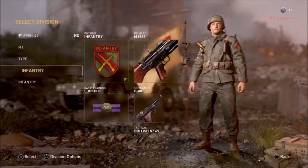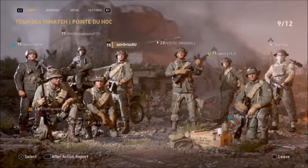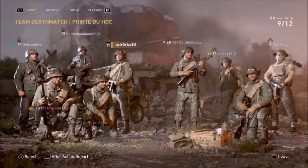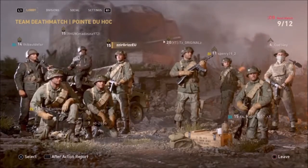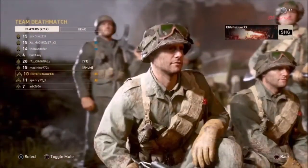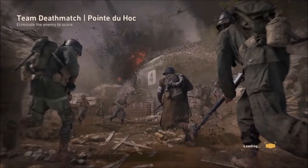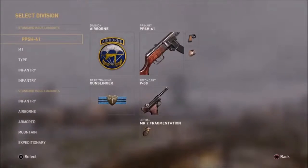For attachments I'd recommend high caliber, grip, and quick draw — though you could swap in steady aim or full metal jacket. With quick draw you can snap onto people really quickly. As you can see in the gameplay, the shots stay centered — there's no real kick to it.